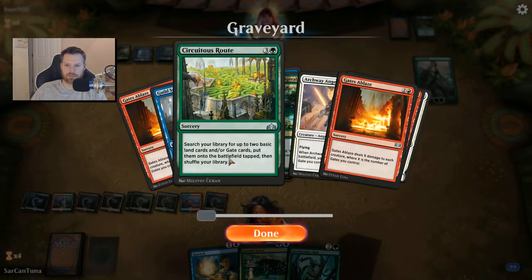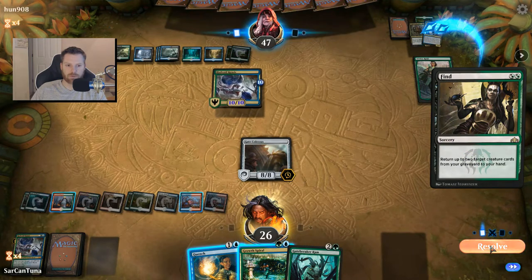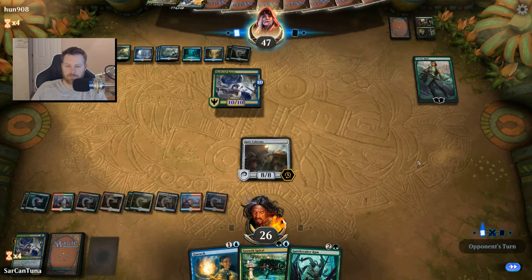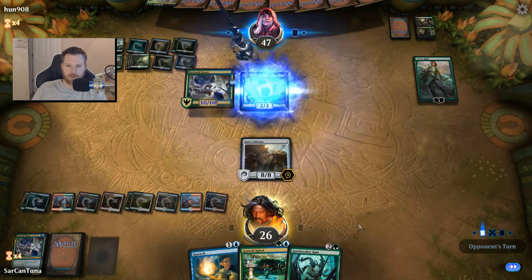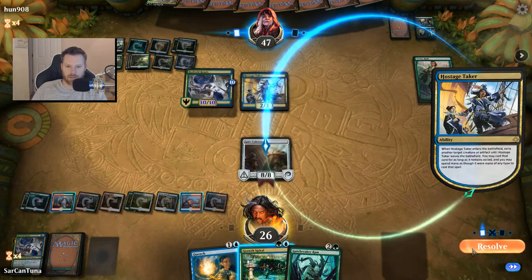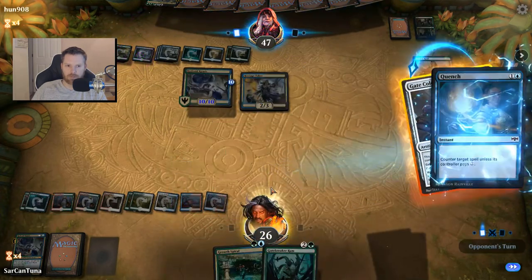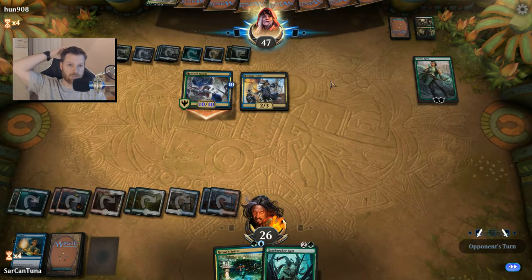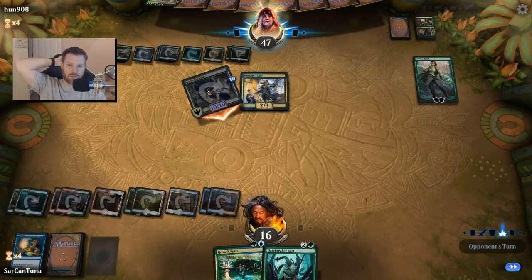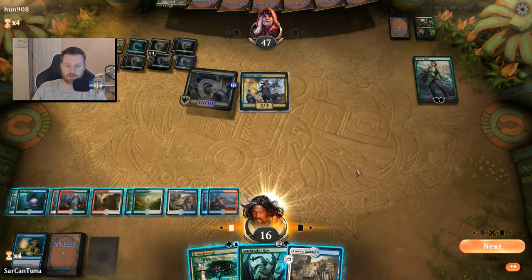Have I cast all my Gates Ablaze? I've got one more in there, but that's it. He finds a Hostage Taker and a Fine Broker. He does Hostage Taker and takes my Colossus. Wait — can I Counterspell the Gate Colossus that he's casting? That might save me another couple turns. This guy's got to go. Not having any removal is a little sticky.